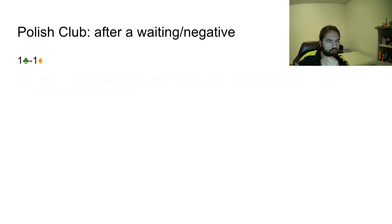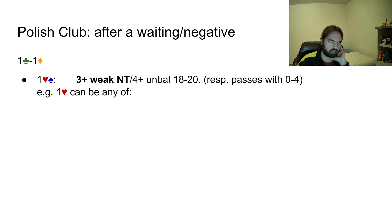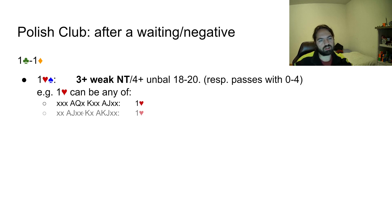After One Club — One Diamond, the single weirdest thing about Polish Club is the one heart or one spade rebid from opener. It could be a weak no trump with a three-card suit, or four-plus cards unbalanced 18 to 20, where responder will just pass with zero to four. If you have a strong hand that's happy to play opposite zero to four, you can just bid one heart or one spade. So One Heart could be a three-three-three-four 13-count, or a 16-point hand with clubs and hearts — you bid One Heart as the cheapest way to start describing your hand.